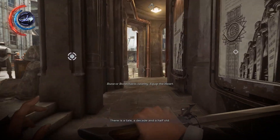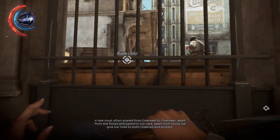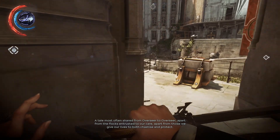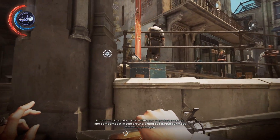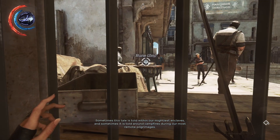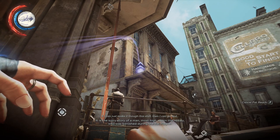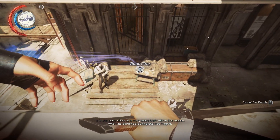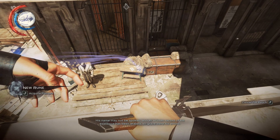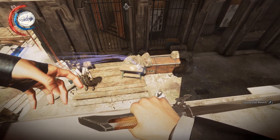Delilah being a witch and also the empress is kind of throwing the Abbey into a mess. This tale is told around campfires during their most remote pilgrimages — it is the sorry story of a man most high within the Abbey who was banished during the rat plague. Is that in reference to Overseer Campbell?